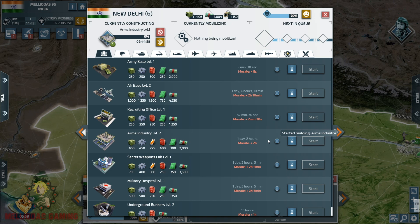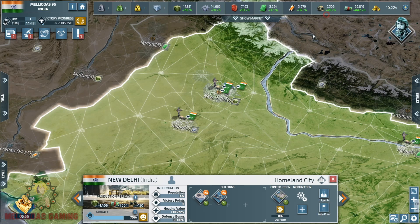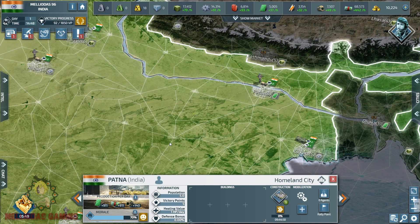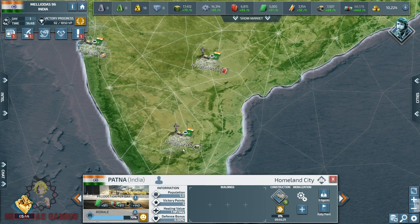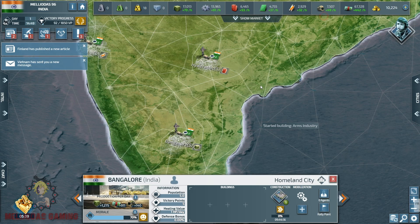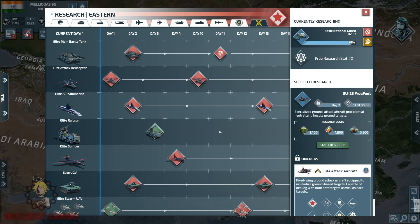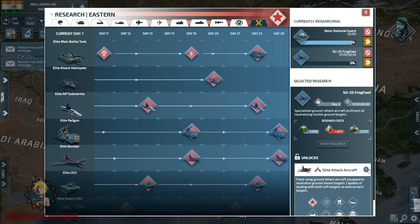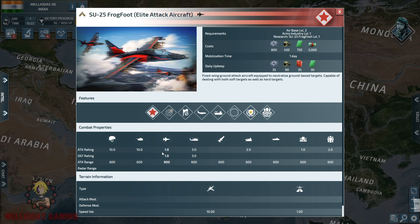To unlock the level 1 Frogfoot elite attack aircraft, you need to pass through the level 1 research of the strike fighter or the air superiority fighter. If you are going to make the elite attack aircraft, you won't need the strike fighters. You will need the air superiority fighters to defend your elite strikers from other air superiority fighters or other strikers, because this unit needs to be protected against air superiority fighters.